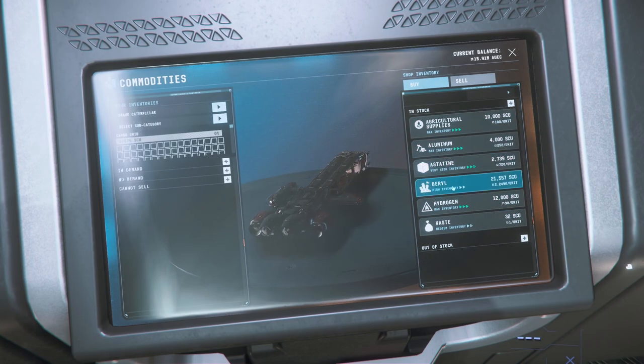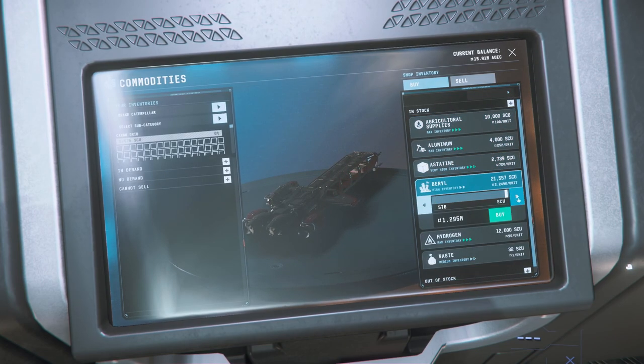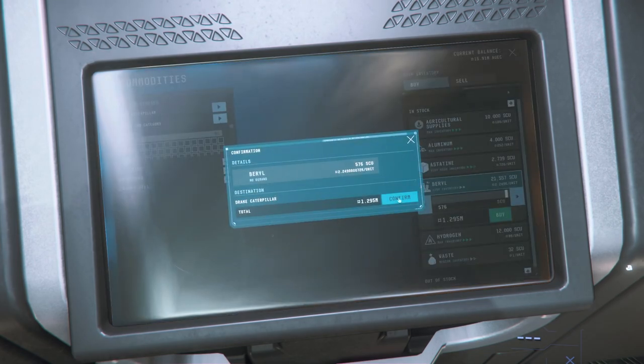Stock levels are starting to get back to normal here on SMO22. It can hold a maximum of 30,000 SCU, so 21,000 — that's a good amount.